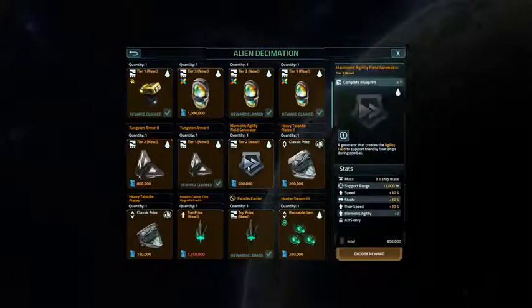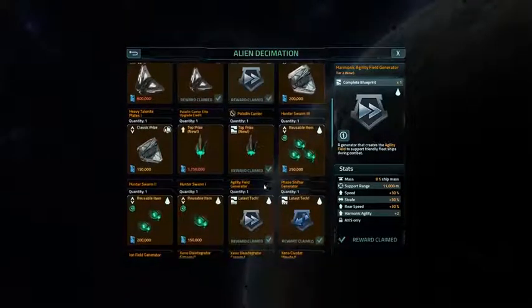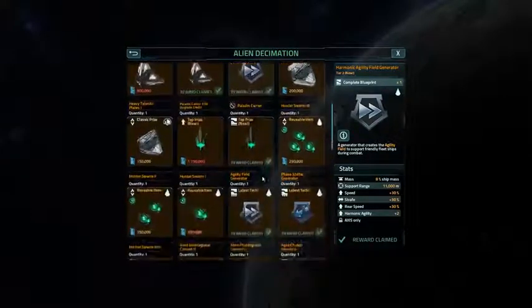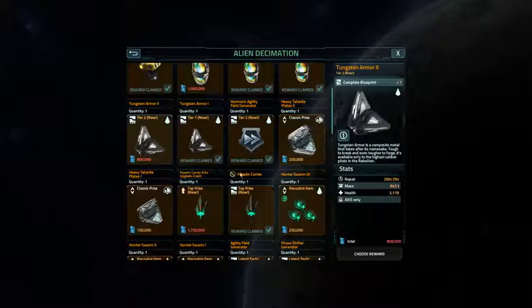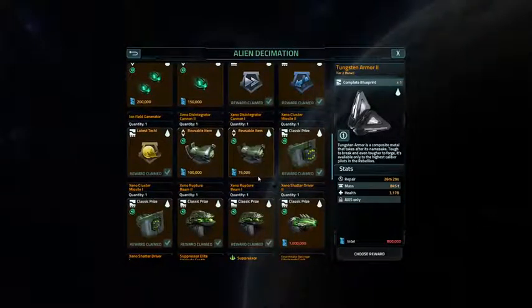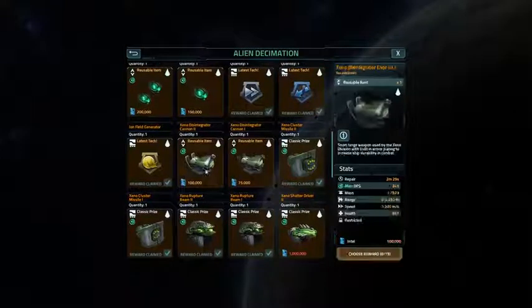What I'm going to do is grab this harmonic agility field generator tier 2 — that's a blueprint, and now it's mine. I was trying to get the tungsten armor 2 but no luck. So I guess I'm just going to have to get more of these xeno disintegrator cannon 2s and upgrade them to 3s now that I can do that in my workshop 9. I'll just grab a bunch of these.